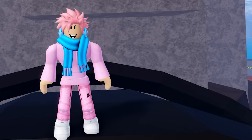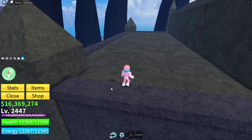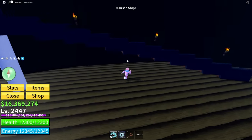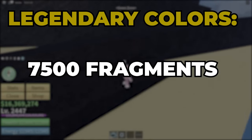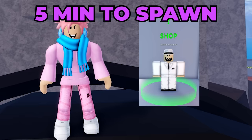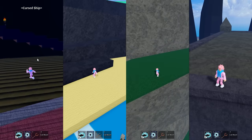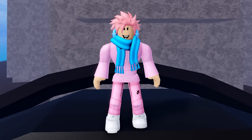The way you change your Haki color is through an NPC that spawns at a bunch of different locations throughout the second sea. If you see him spawn, he lets you buy a random Haki color — regular colors cost 1,500 fragments, and legendary colors cost 7,500 fragments but look a lot better, so they're definitely worth it. The NPC is called the Master of Auras. He takes 5 minutes to spawn and 20 minutes to despawn, so you have 20 whole minutes to buy your aura. If he's not at your location, it's probably better to server hop to find him — but this is only if you don't have a lot of Robux.